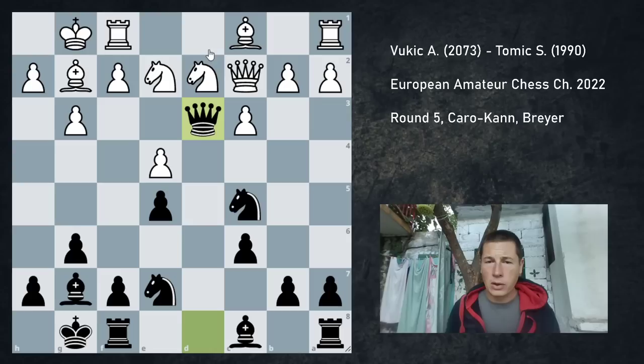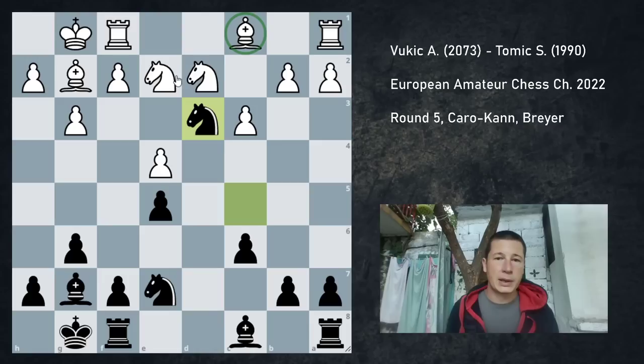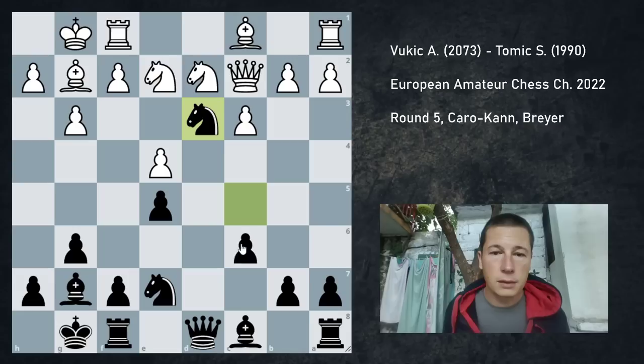The engine wants to play queen d3. I didn't want to play queen d3. The point is, the queens have to be traded off. And since I'm going to be winning the bishop pair, it's better to have the queens off the board, because then my bishops are going to be more potent. I'm not going to be attacking the white king, I'm just going to be dominating the position. In the game, I didn't even consider queen d3. I wanted to win the bishop pair and start attacking, so I played knight d3.